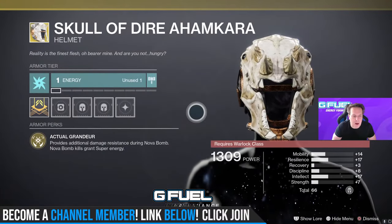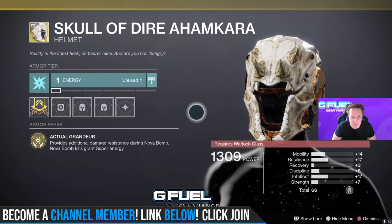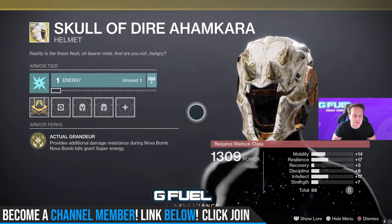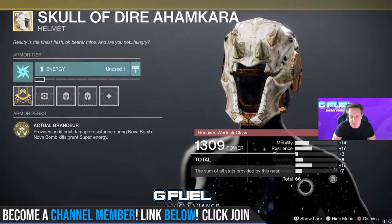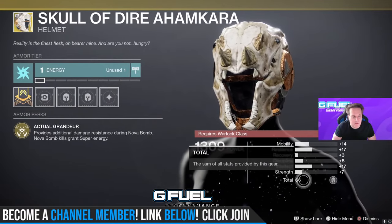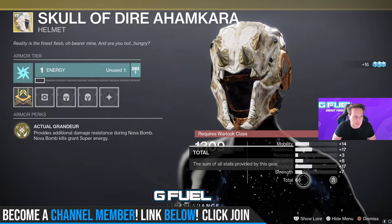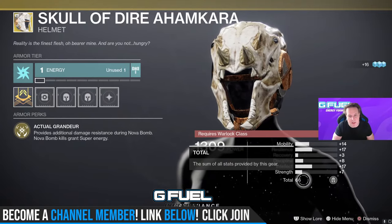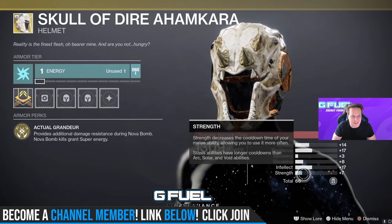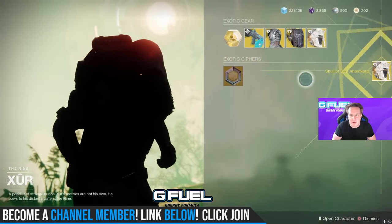Skull of Dire Ahamkara — this was the bomb a long time ago. Now it's terrible because they nerfed it. It provides additional damage resistance during Nova Bomb, but that's not why we used it. We used it because Nova Bomb kills grant you super energy, but they nerfed that. 66 Stat Roll — that's a good roll on this thing. I might actually buy it because if they ever buff it for us Warlock mains, this could come in handy. Pretty even distribution, which I like, and it's 66 — that's a good Stat Roll with Energy 1. I'm buying it. Got it.